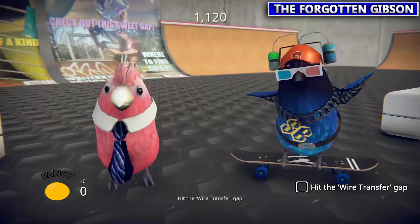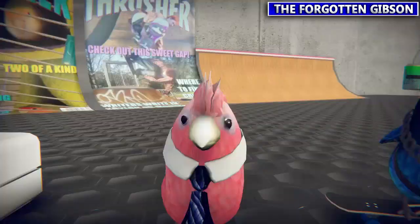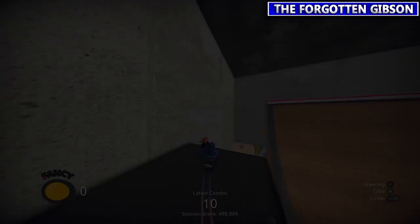Next we're going to talk to Vinci again. He wants you to clear that zappy gap up there. Make your way up there, teleport up however you want, and then make sure to grind, jump, grind. You may not even have to jump but just make sure you grind on both ends and he'll be happy.